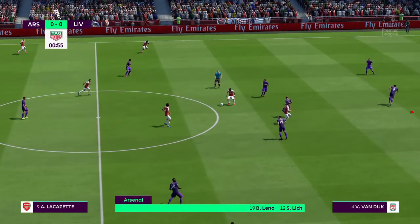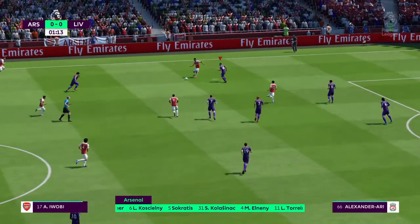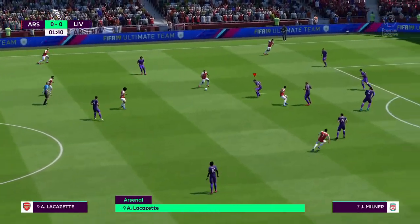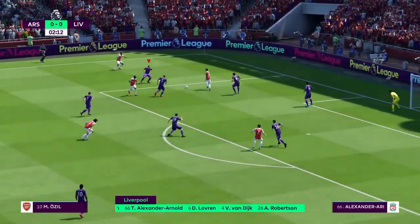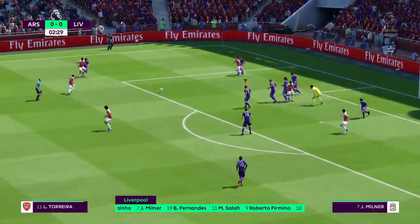This is the Arsenal line-up. Leno starts in goal. Laurent Koscielny starts with Sokratis Papastatopoulos in central defence. Alexandre Lacazette is the lone striker today. This is the Liverpool side. Virgil van Dijk plays with Dejan Lovren as the centre-backs. Mohamed Salah plays with Sadio Mane out wide, and today it's just the one striker in the side.